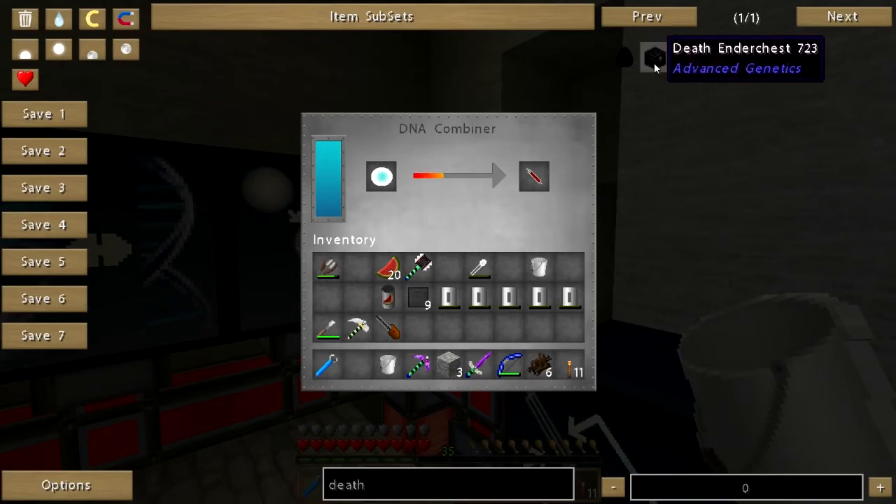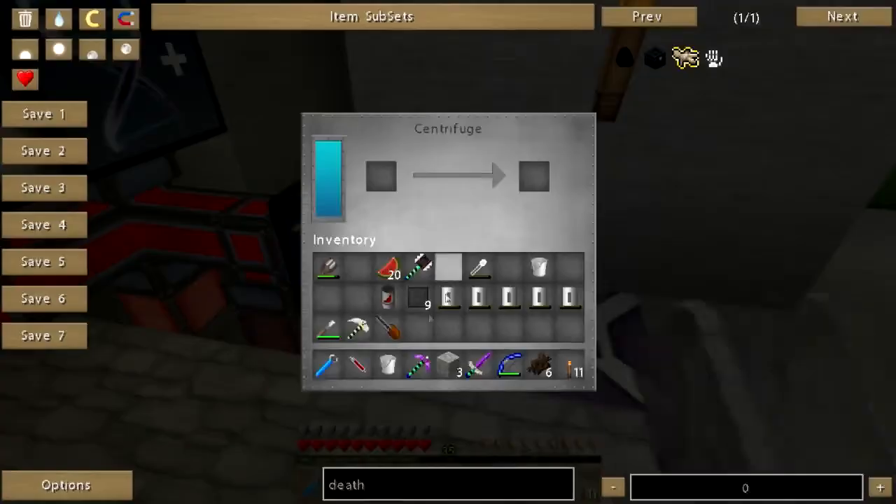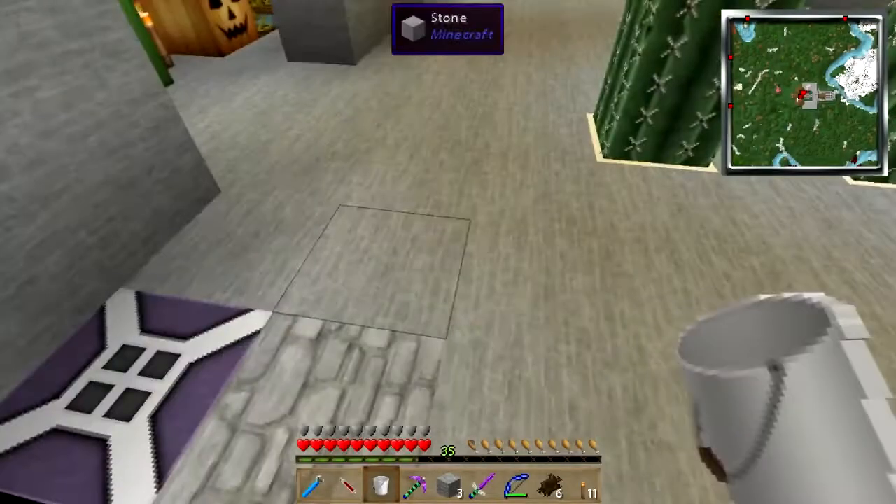And then I will need to make one of these. This way I can take all my good stuff to the moon with me, and if everything goes pear-shaped and I happen to die up there, no big — my stuff will go to this handy-dandy chest.